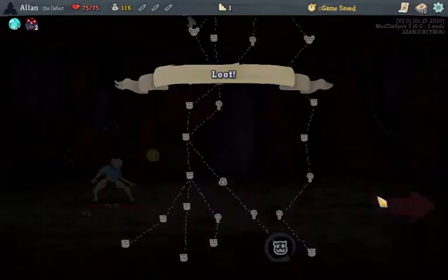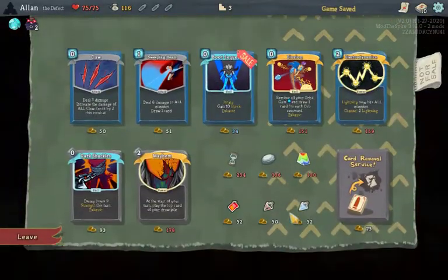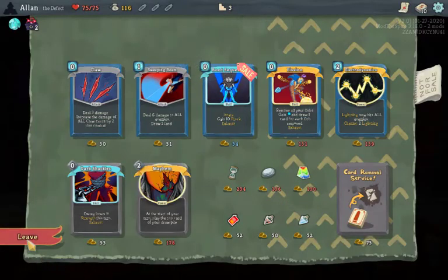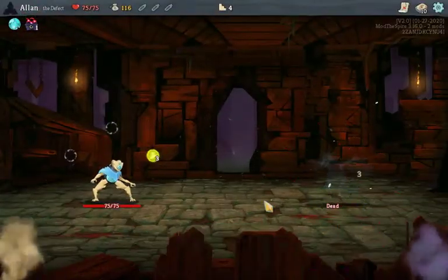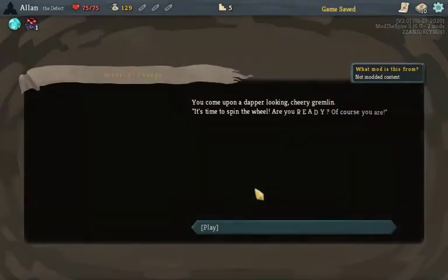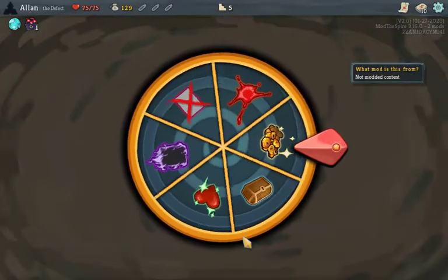I pick a path with an elite in the first 3 combats, which typically means going to unknown floors. Those are also helpful since they can give necessary resources like gold, potions, and relics for some events. Speaking of potions, enemies have a 40% chance to drop one, and this chance goes up by 10% if you don't get one and down 10% if you do. But even if you get one, it might not be helpful, and a different one probably would have been better.